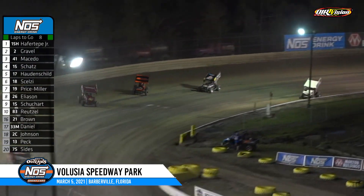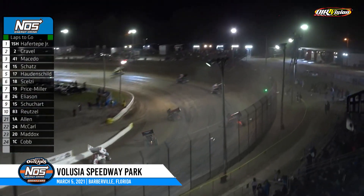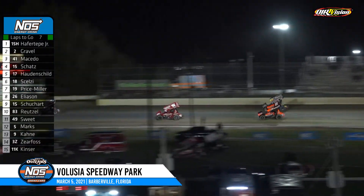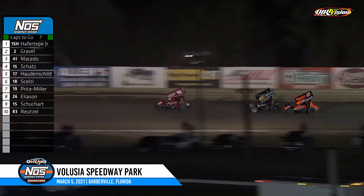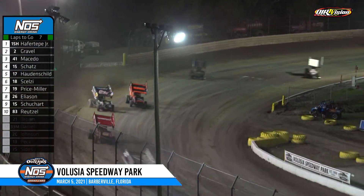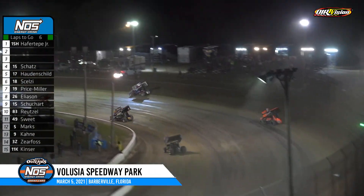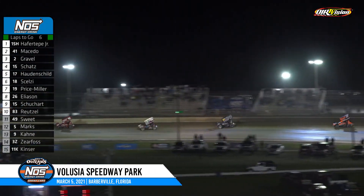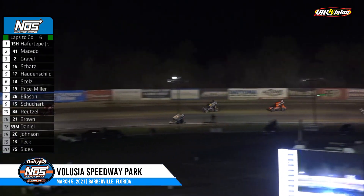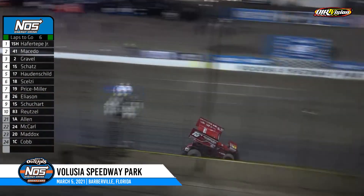Carson Macedo makes it a three-car battle for the top spot out of turn four. Haferteeth, Gravel, and Macedo going at it into turn one. Macedo by Gravel for second, Gravel back underneath him out of the corner. Three cars racing for the lead into three and four — six laps to go. Haferteeth leads, Macedo second, Gravel third, and now Donnie Shots is right there in fourth. Macedo has pulled away slightly from David Gravel, but that has allowed Haferteeth to open things up in front. Five laps to go.